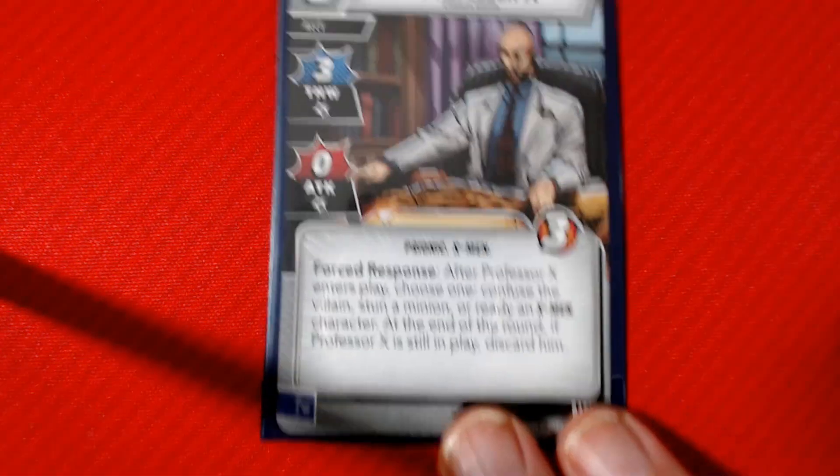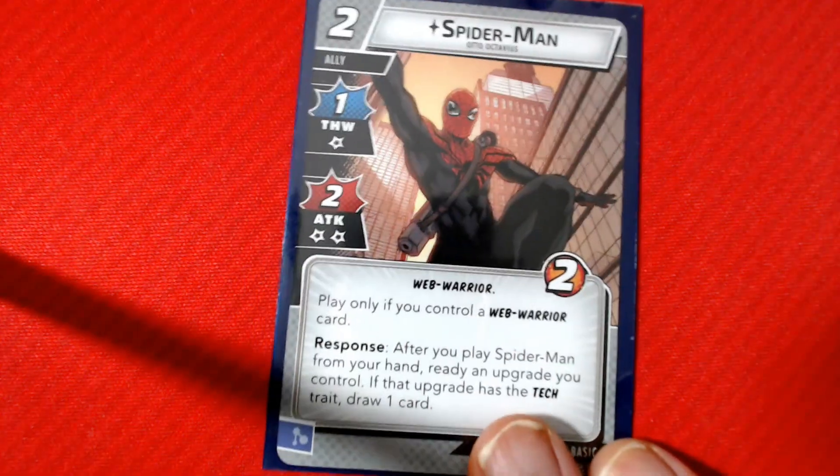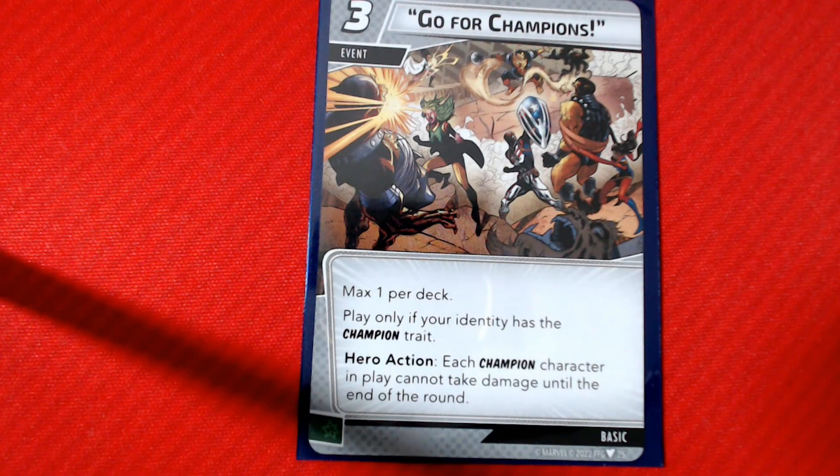I've also got Nick for the card draw, Professor X because it's his house we're defending and he can Confuse, Spider-Man Miles because he's a Champion, Spider-Man Otto because he's cheap, and Vivian — she's another Champion. Then there's Go For Champions, which has been errata'd so you can only use it once during the game, but all Champions can avoid damage.